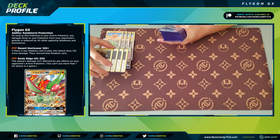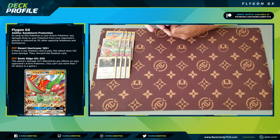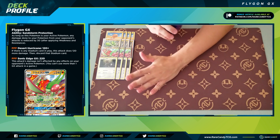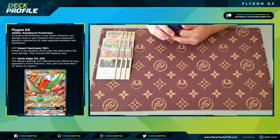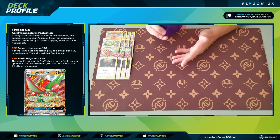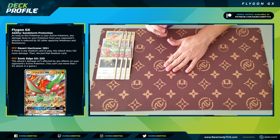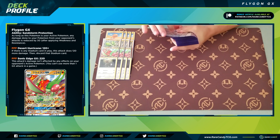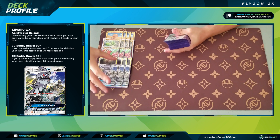Going on, we have four copies of Type Null — I believe the one from Unified Minds. The reason we're playing this one is it has a single energy attack cost, and we don't really play any energy acceleration for basic Pokemon. It's very inefficient to power up the two energy attack costs on some of the other Type Nulls in the current format. It's one for 20, not too relevant most of the time, but every now and again it can set up math for something else to clean up a knockout.